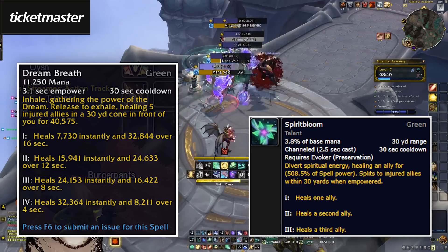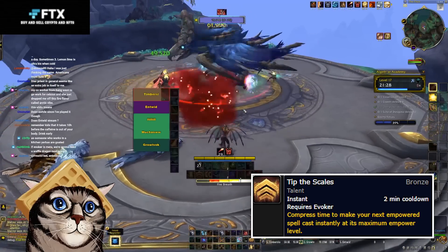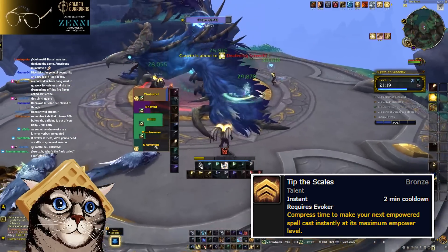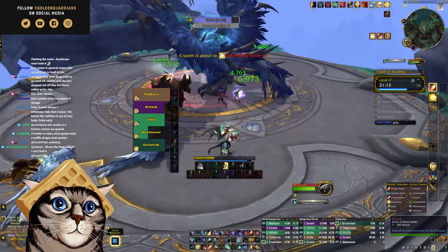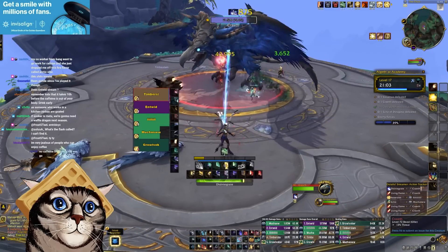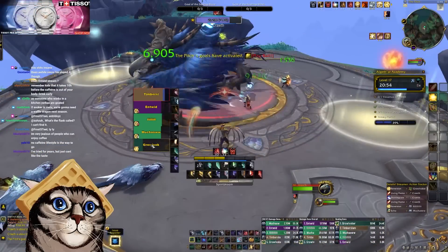Positioning can get difficult and you have to plan it out so that you have the full channel if you need it for one of the big spells. If there's heavy movement involved, you can use Tip the Scales, which is a two minute cooldown that makes your next empowered spell instant cast at its max level. This gives you a little breathing room now and then, but generally I'm saving it for emergencies. Dream Breath is interesting because it always does the same amount of healing, but depending on how long you empower it, it'll do more up front and less as a heal over time. You're usually only empowering it a single level to put a really big HoT on your entire party, even though it doesn't do much up front. In emergencies, you can choose to fully charge it if you need that instant heal.